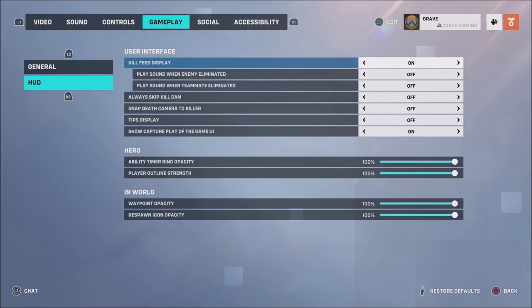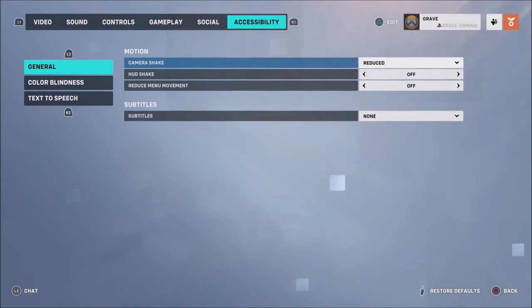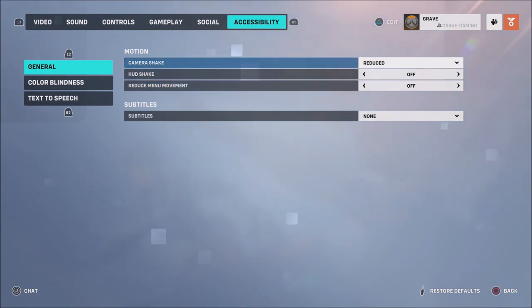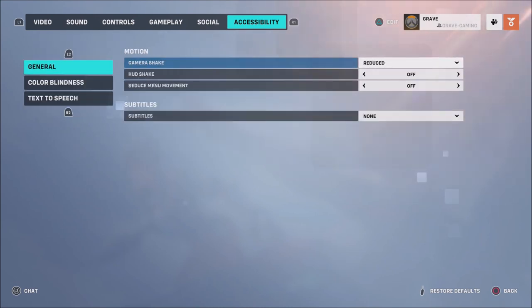When it comes to HUD, it's personal preference but there are things you can change. For accessibility, the only thing I'd really recommend is taking camera shake down to reduced — I wish there was a way to turn it completely off. I also have HUD shake and menu movement both off. I just don't like camera shake or HUD shake in any first-person shooter. If you're colorblind or want to change your enemy or friendly UI team colors, you have that option here. I use enemy team as pink and friendly team as green, and there's also a text-to-speech option.